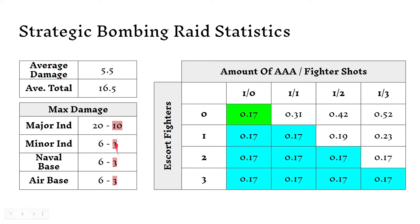Here's the max damage for the different things it can bomb. The value on the left is the max damage; the value on the right is how much damage needs to be done before that facility does nothing. So if there's 10 damage on a major industrial complex, it can't do anything until it's repaired. On average, a strategic bomber can basically almost max-damage any of the minor industrial complexes, naval bases, or air bases. And if you had 4 strategic bombers, on average that can max-damage a major. But as soon as there are defending planes, it gets a lot more complicated.